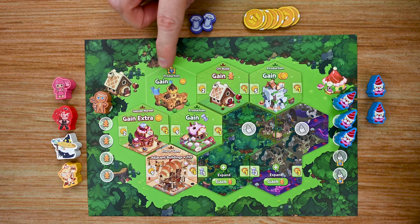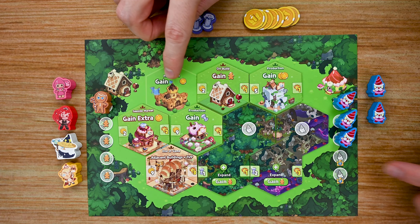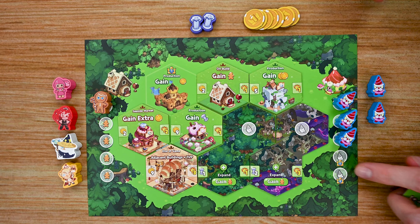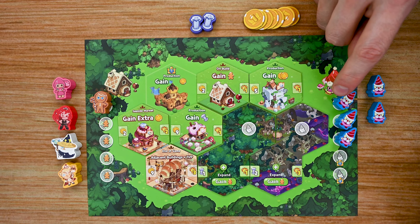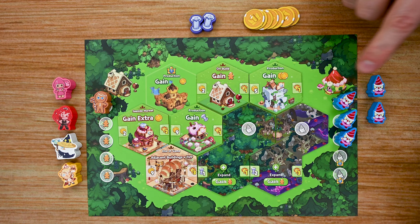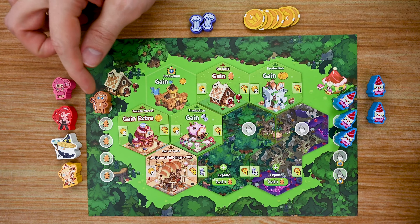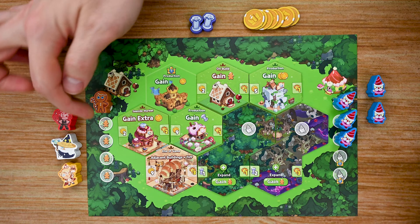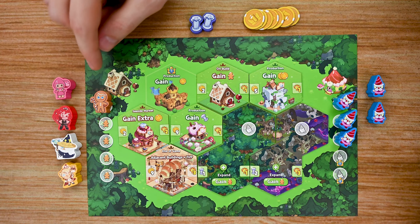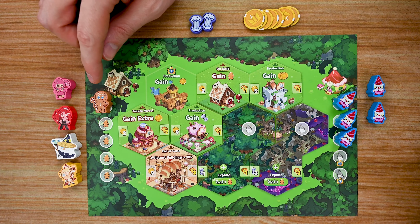Players can also improve their castle throughout the game, which gives different benefits and unlocks additional sugar gnomes. Sugar gnomes allow players to take actions during their turn by placing them on different board spaces. Players will start with one cookie but can gain additional cookies throughout the game to improve their battle skills, do more, or go after higher level bounties.